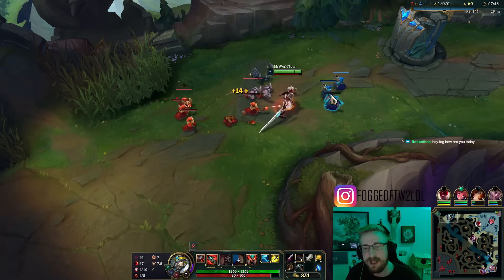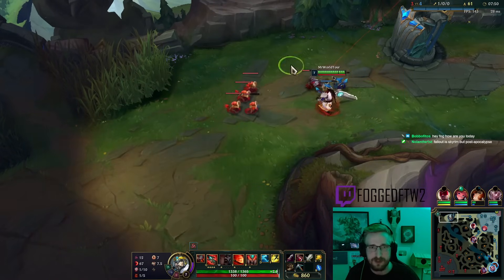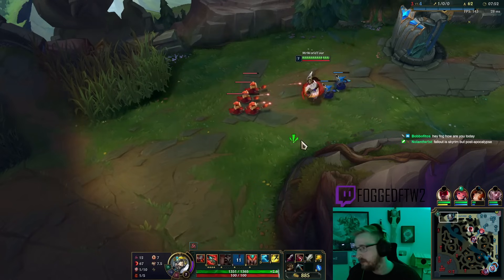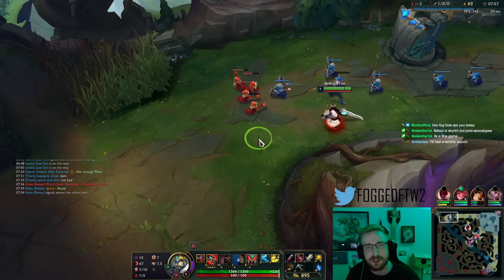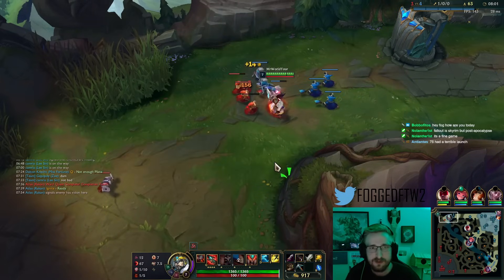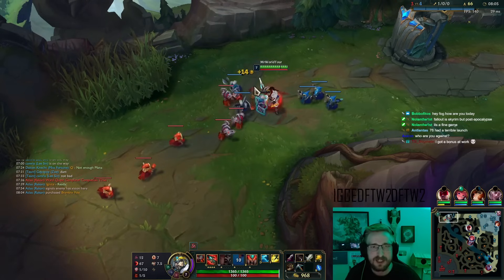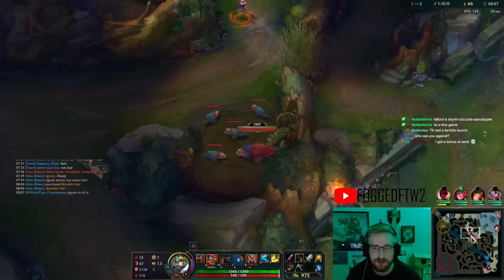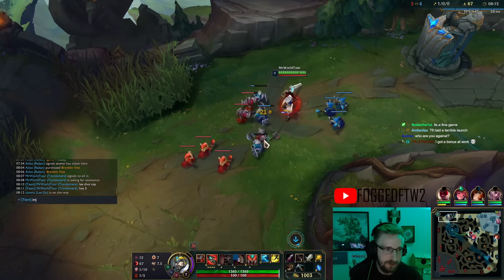By the way guys, while I'm freezing here and chilling - how are you guys doing today? I'm doing well. I've got the wave frozen, he's still level five. I'm gonna set up this wave for a slow push. Please dive top - he's level five, I'll be level eight.